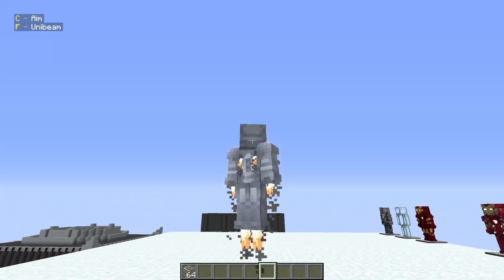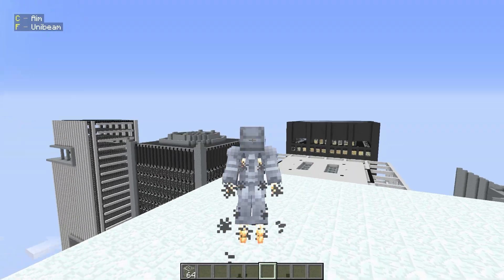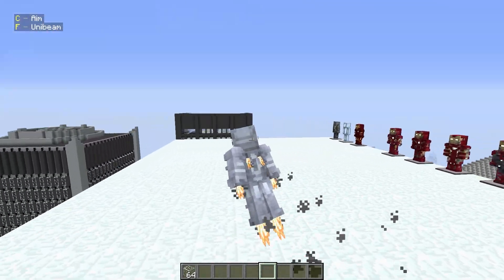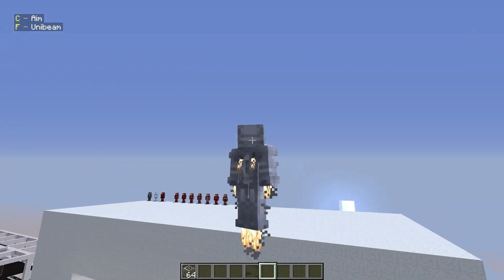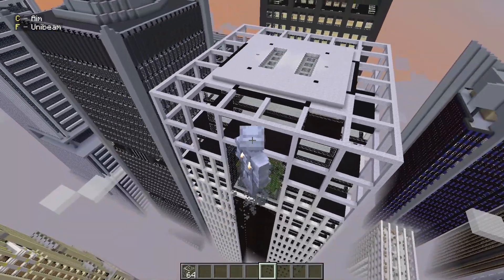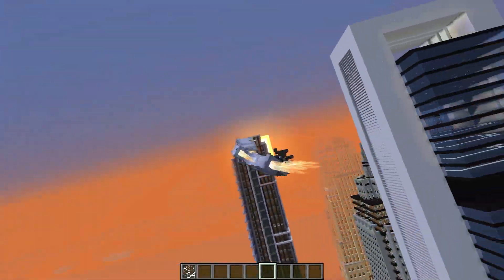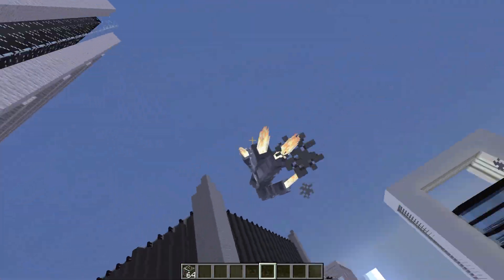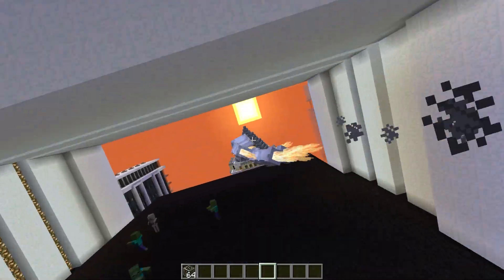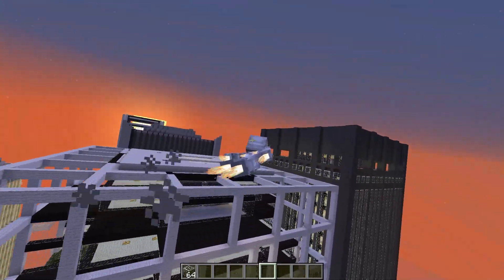The animation is super smooth, especially if you have more than 60 FPS. At first you'll probably be confused by the flight controls, but I've already gotten used to it. If you press the control button you can sprint like this — and honestly it doesn't even look like a Minecraft mod anymore, it reminds me of an actual Iron Man game. Look at how smooth the animation is when sprinting — this is insane.